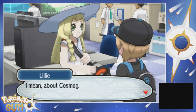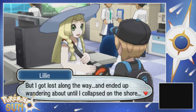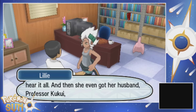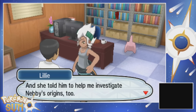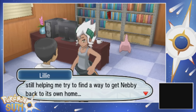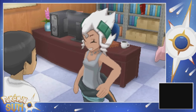Well, I want to learn more about Nebby - I mean, about Cosmog. So I decided to come speak to Professor Burnett, but I got lost along the way and ended up wandering about until I collapsed on the shore. She listened to my story, staying up all night to hear it all. And then she even got her husband, Professor Kukui, to lend me his loft to stay in. Professor Burnett has been so kind, and she's still helping me try to find a way to get Nebby back to its own home. She's been like a real mother to me.